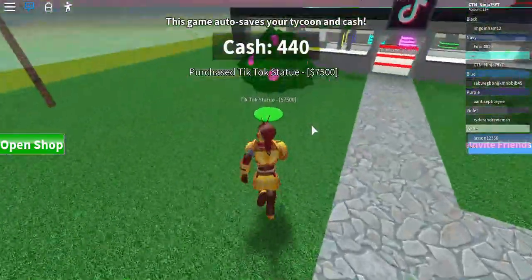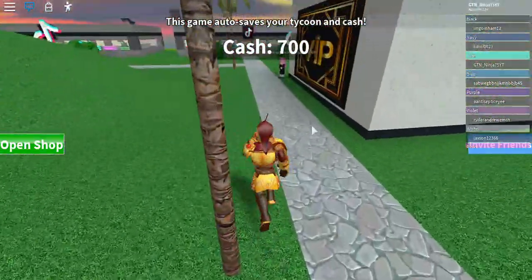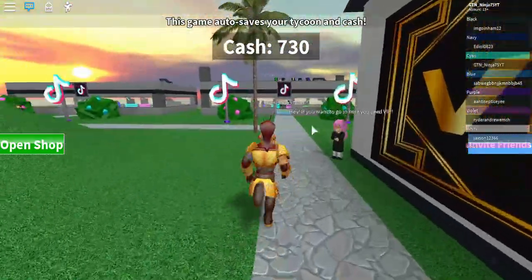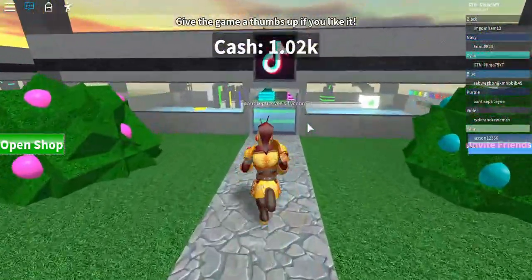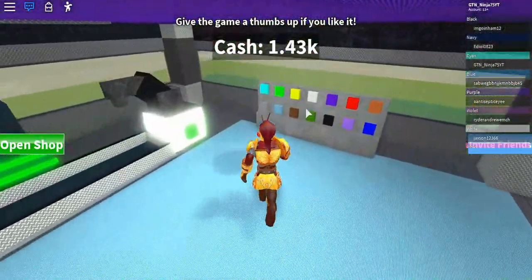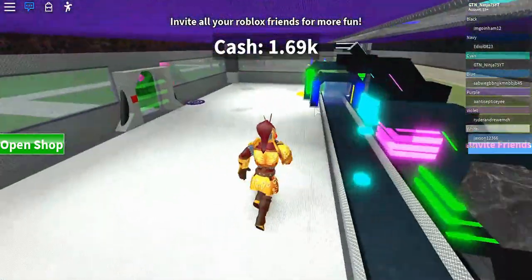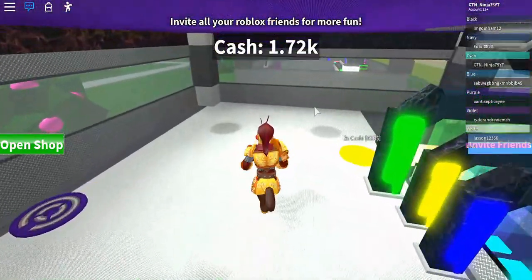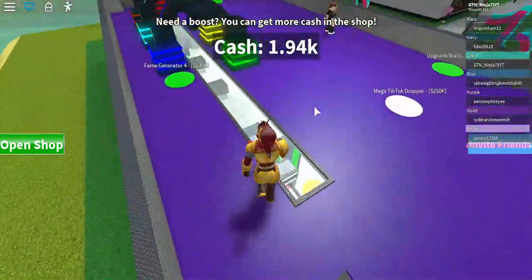I'll buy this one and this one — then I think we'll be done with the outside. There's another player's plot over here. I'm going to change it to white even though this is not my plot.